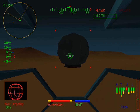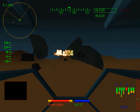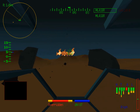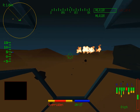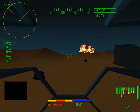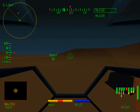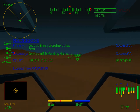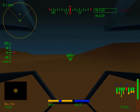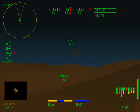Enemy target destroyed. Primary objective: destroyed dropship — successful. Proceed to dustoff zone for extraction. We've destroyed the dropship, so it's time to dust off. Looks like our friendly dropship is cruising in to pick us up. I'll see you next time for Operation Bone Machine.